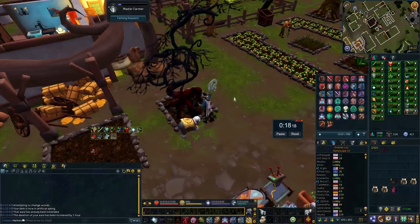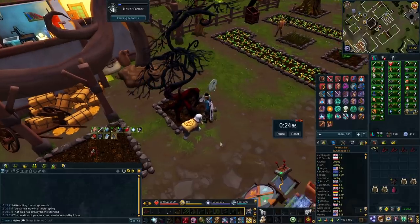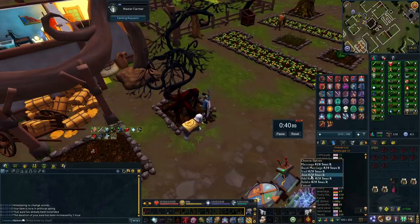I just used the Alt1 timer as it overlays it on screen. If you don't have Alt1, I'll leave a link in the description — it has tons of useful tools for RuneScape. The bloodwood tree I went to was the one behind Manor Farm, although you can go to any bloodwood tree. I'll also leave a link in the description for the bloodwood tree locations. There's one in Soul Wars, there's also one in the Gorge resource dungeon, so you could go to those instead.